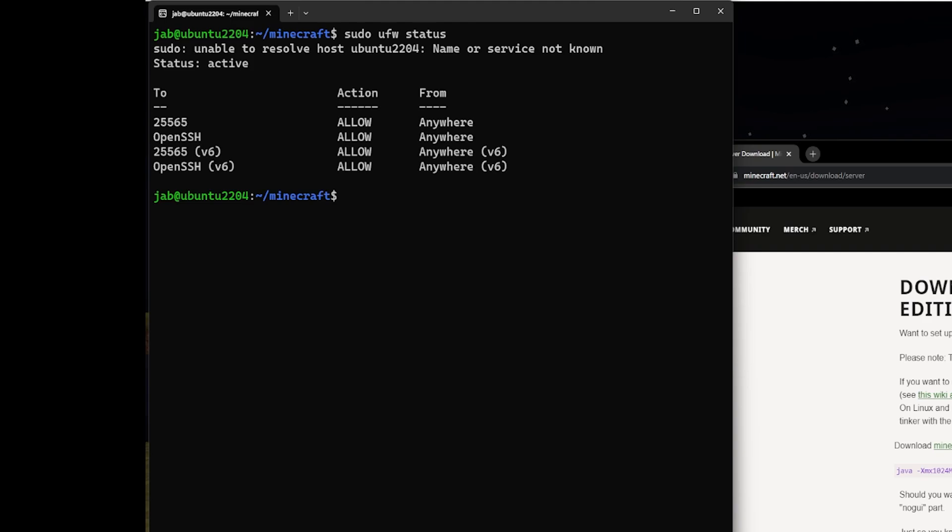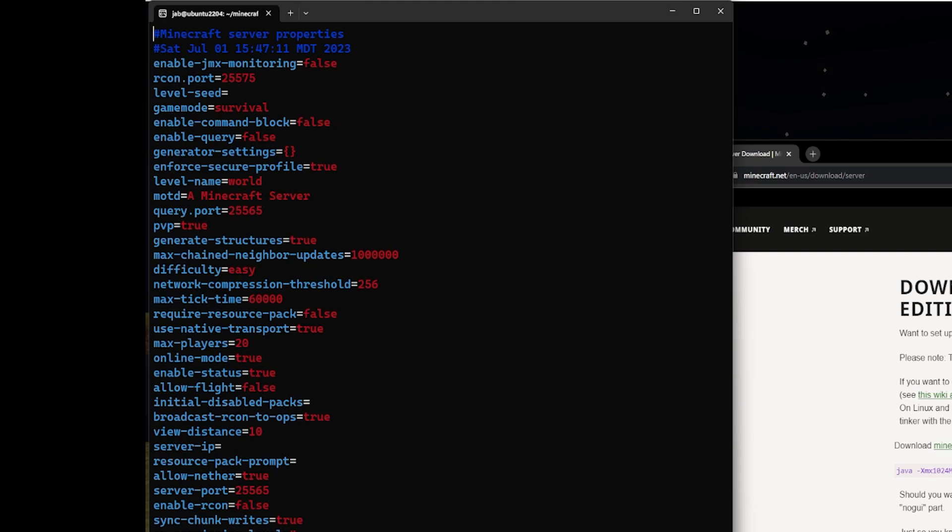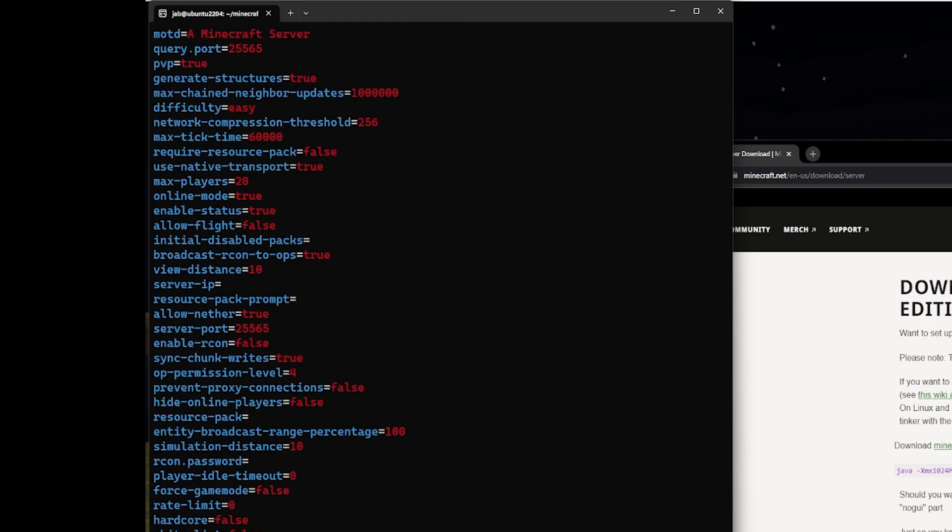Take a look at the server.properties file for Minecraft. This file lets you change any settings for your server — for example, you can change the game mode from survival to creative, change the message of the day, adjust the max number of players, and more. Make sure you configure server.properties before starting your game.